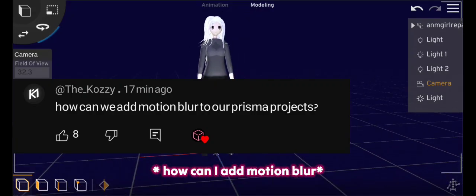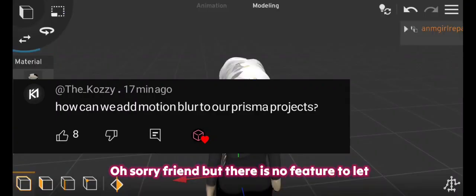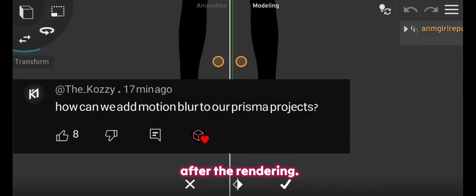Someone is asking how to add motion blur. Sorry, but there is no feature to let you add motion blur in the app. Instead, you can use CapCut to add motion blur after rendering.